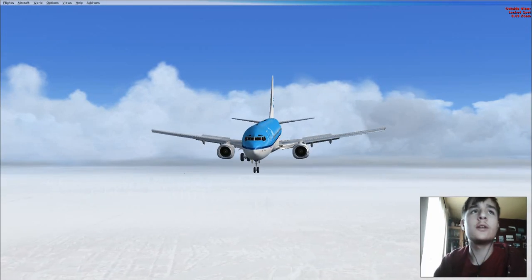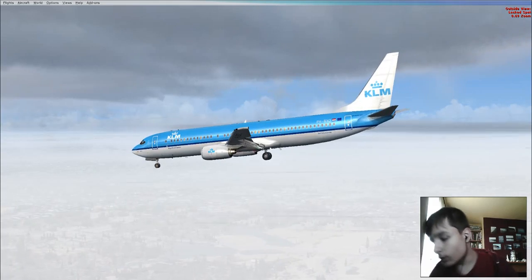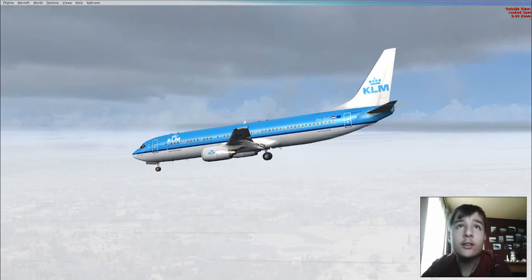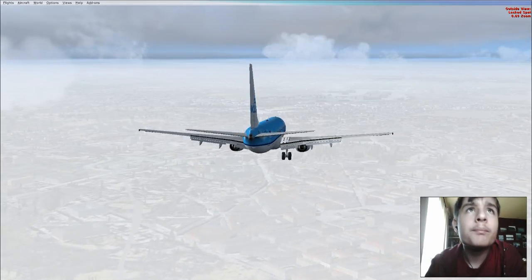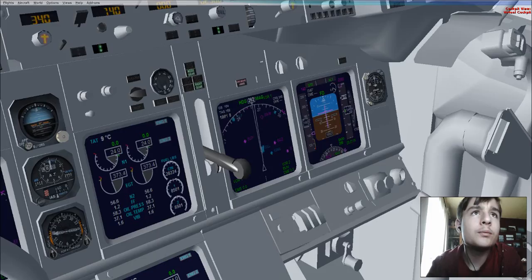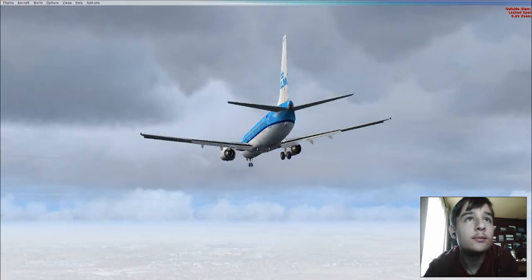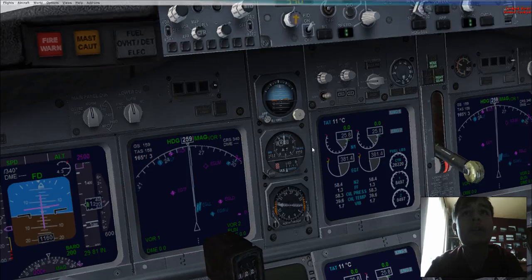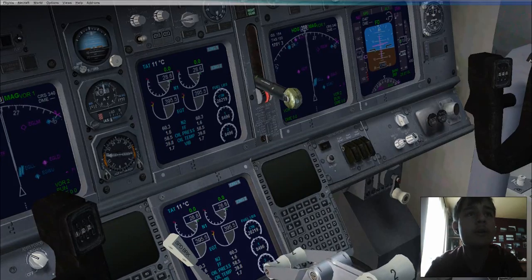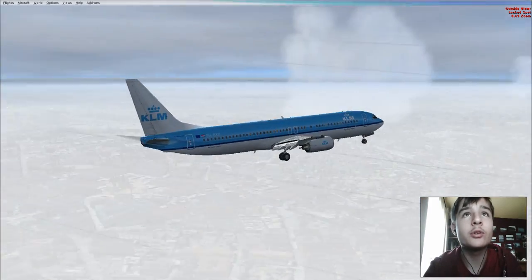Okay, we've got a broken left gear. Right, let's go around. I'm going to do a fly-by. We've got that gear broken. As far as I know, FSX does not allow an alternate — just gravity drops. I'm going to call it: just using gravity to drop the gear.